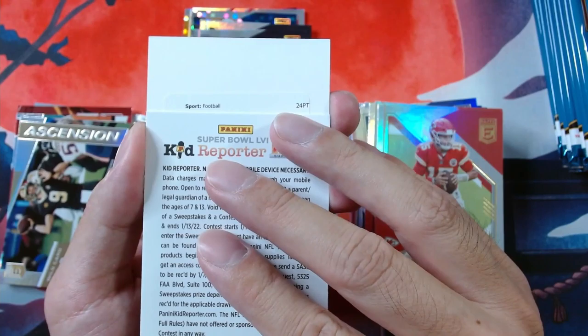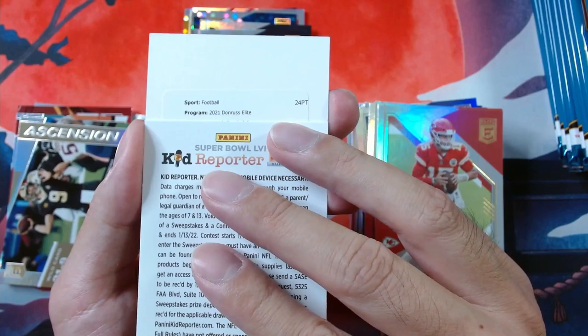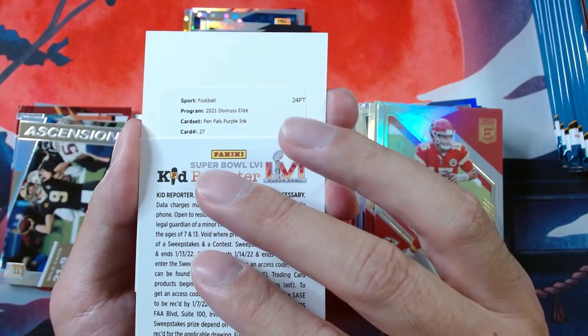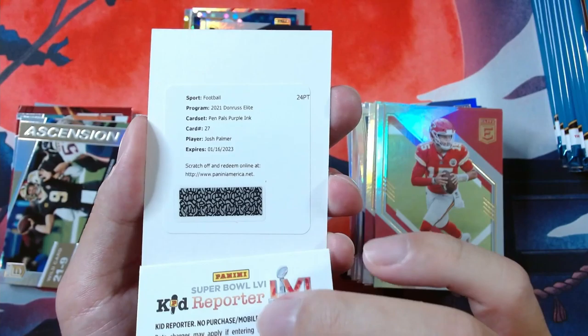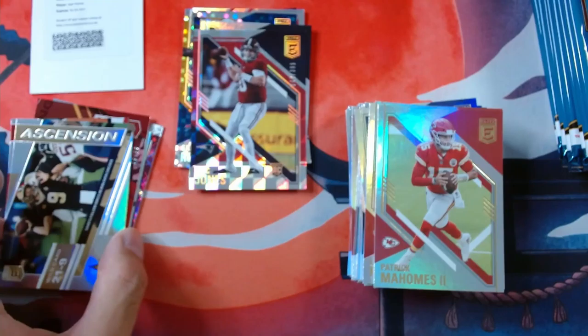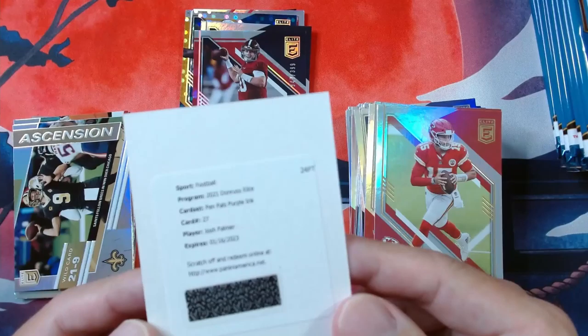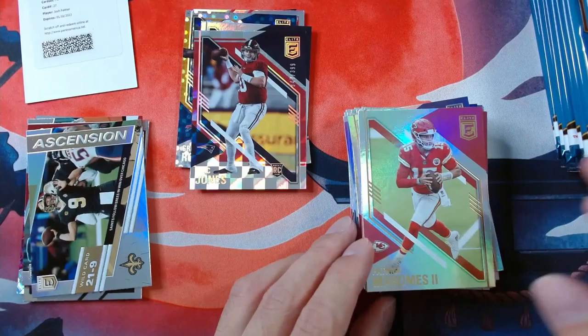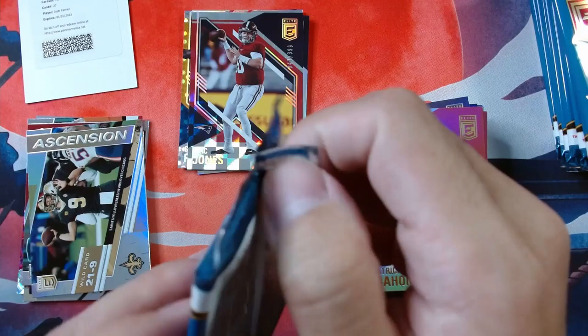Let's take a look at what we got for our redemption. We got football — good, right sport. We got Donruss Elite, right set. We got Pen Pals Purple Ink — very nice! So we did get a Pen Pals, card number 27. And who is it? We got Josh Palmer. Interesting — I actually don't know Josh Palmer, so we'll have to take a look at that. But we got a redemption, so nice Pen Pals hit. Fortunately not one of the big players. If you know Josh Palmer, can leave in the comments, let me know if that's a good hit or not. So that's our first auto.